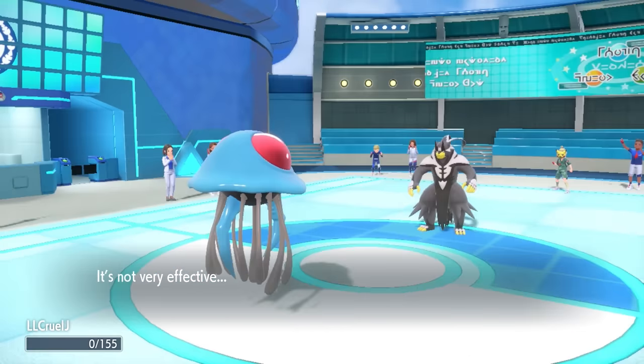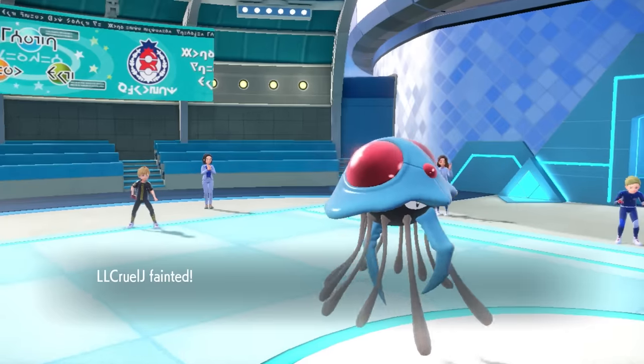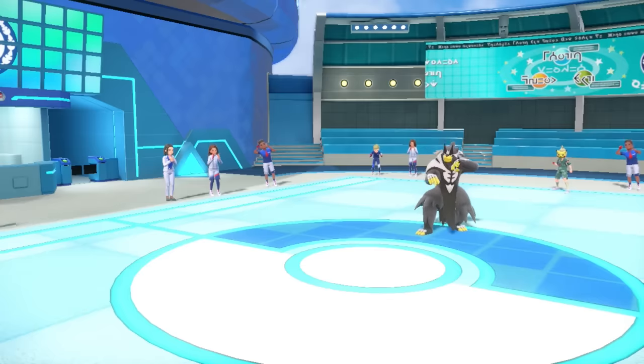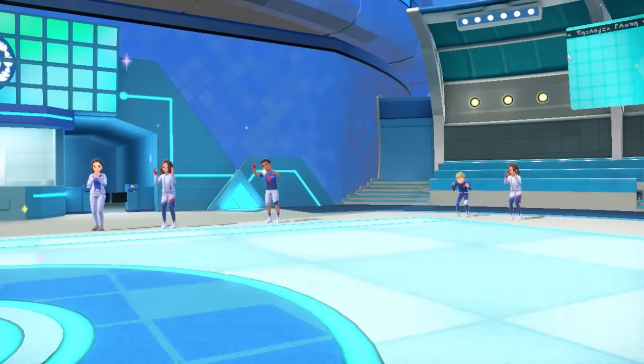That brings in Urshifu, who outspeeds me — this bear is quick as hell. They go for U-turn and that takes care of Tentacruel. But not before we poked some nice holes in their team.